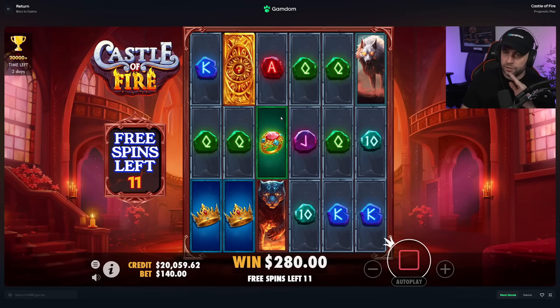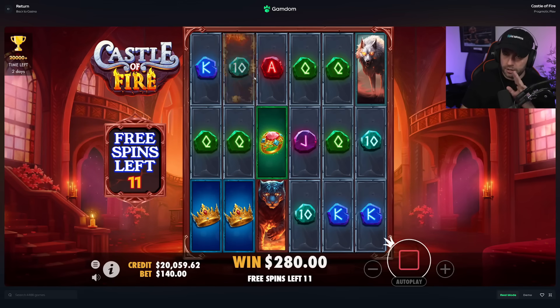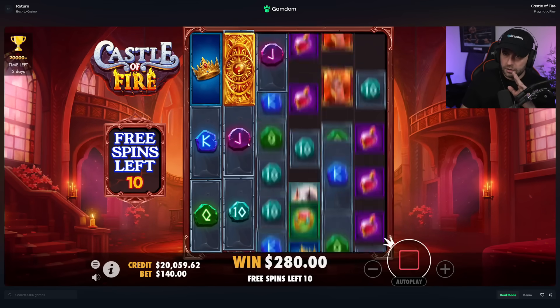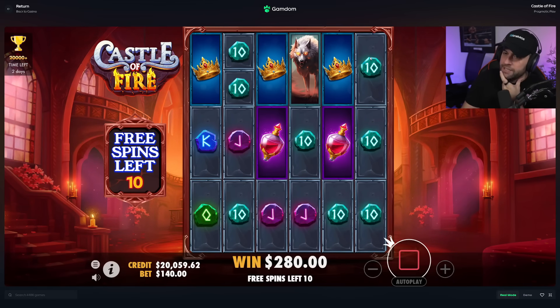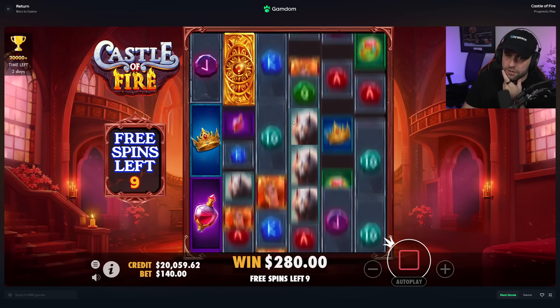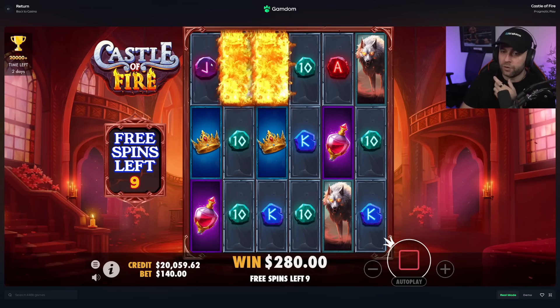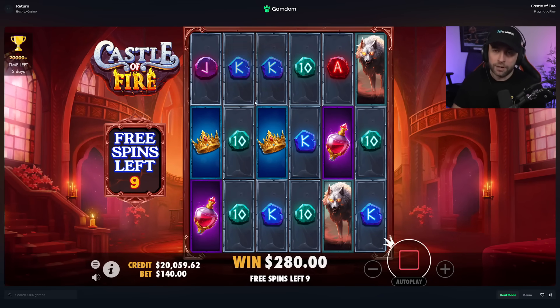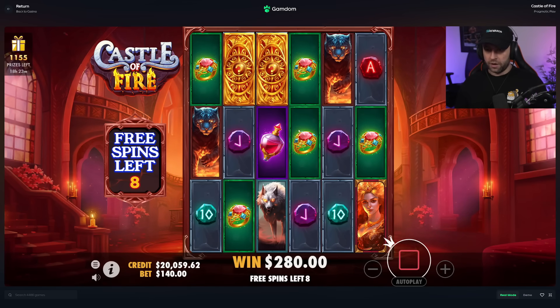Good start, reel two — so good! Now give us reel three and one, just early, get it over with. You know what's strange — we haven't had reel six ever drop for these gold things. Not complaining — that's a very good start. We really need reel one now; at least we'll guarantee some money back if we get reel one. Rings would be good here, tiger would be alright.